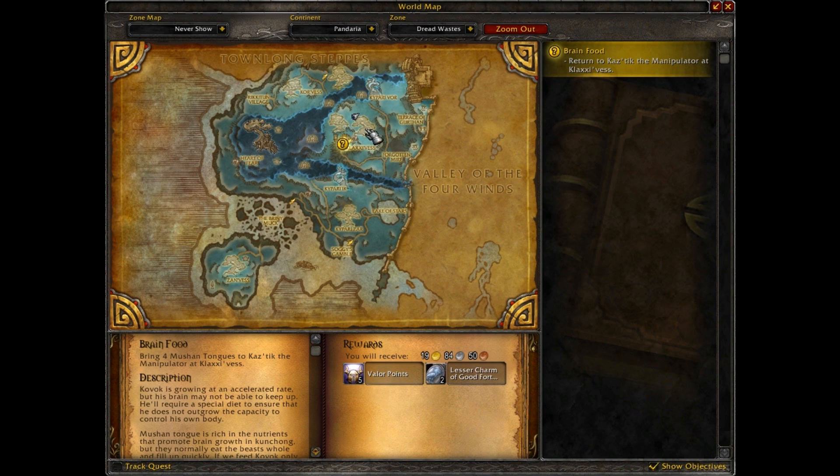The mobs you'll be wanting to kill are called the Great Back Mushings. They spawn roughly from this tree over here to just before the Terrace of Gurthan.